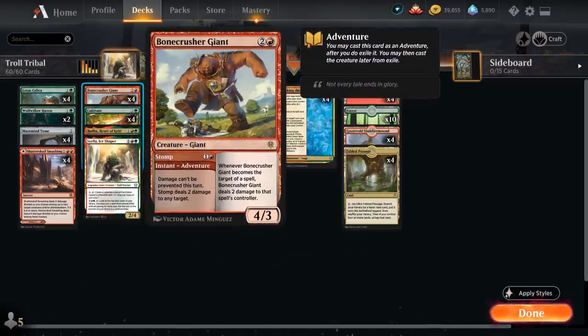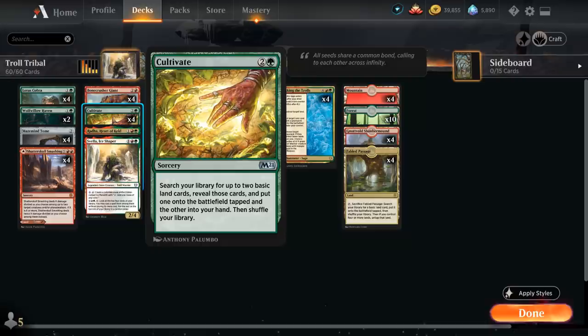At 3 mana, another staple in any red deck in standard: Bonecrusher Giant. You can use the Adventure Stomp first, dealing 2 damage anywhere, and then it's a 4/3 creature afterwards — great against opposing aggro decks. And then the full playset of Cultivate as one of the more exciting ramp spells: search for 2 lands, one goes onto the battlefield tapped, the other goes into our hand. A great way to put extra lands in play for Waking the Trolls.